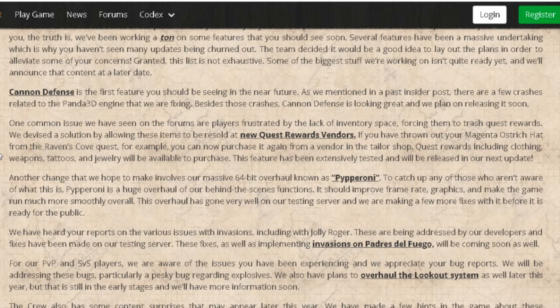They decided on a solution by allowing these items to be resold at a new quest reward vendor. So if you threw out, for example, a special hat you got from the Raven's Cove quest, you can now purchase it again from the vendor — as long as you've finished the quest, you can repurchase it. The real question is how much it will cost, since these are quest items you've already earned. Quest items including clothes, weapons, tattoos, and jewelry will be available for purchase, and this feature has been extensively tested and will be released in the next update.